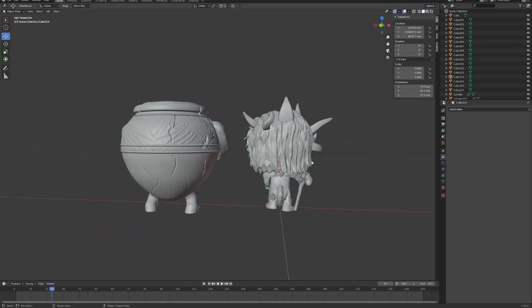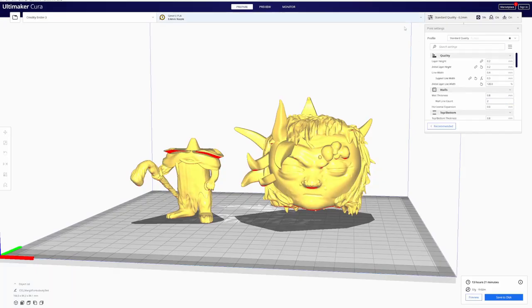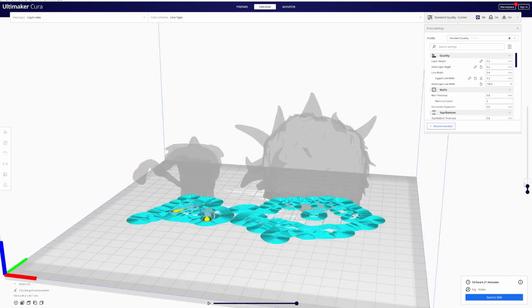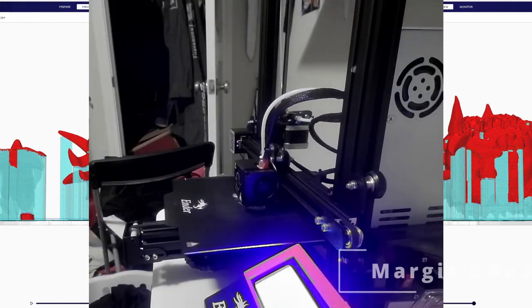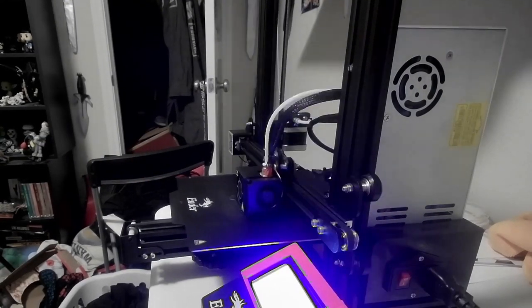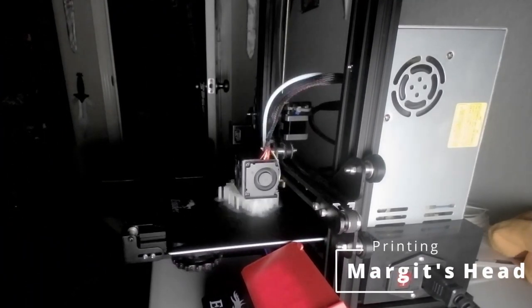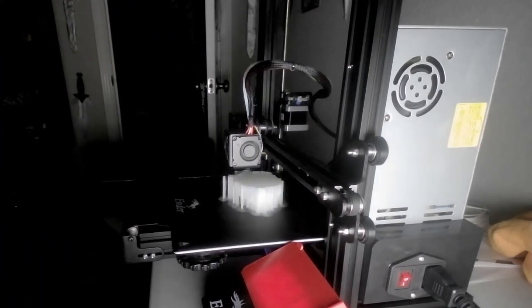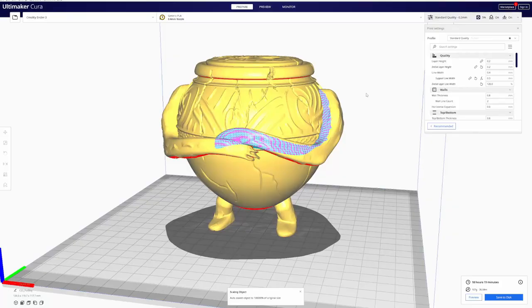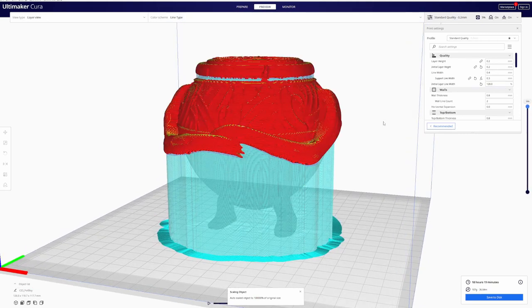Alright, so here both of them are finished up and let's get them printing. So I'm going to print this head and body separately, but here they are — here's how they're going to print. And here's Alexander and how he's going to print. So let's see that as well.